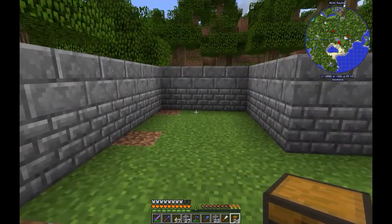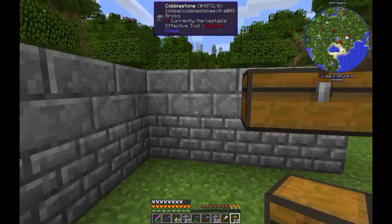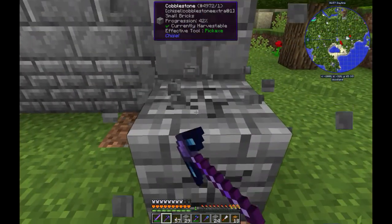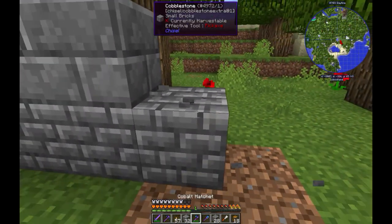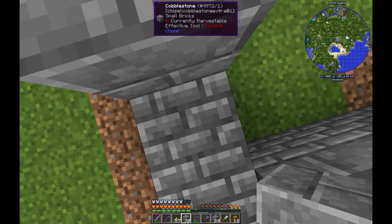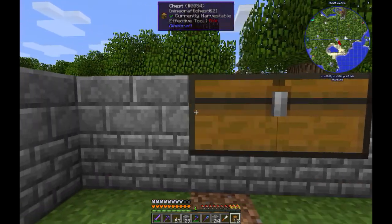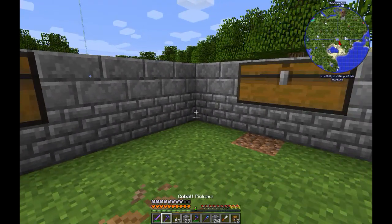Here will be the entrance, and for this side I decided like this. I think I will cut this one a little bit. So let's build it — here, and here, and here. I think this is okay.